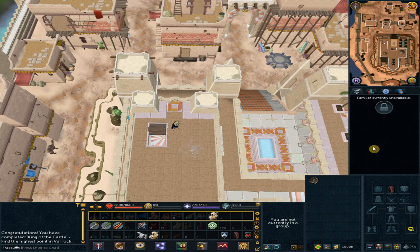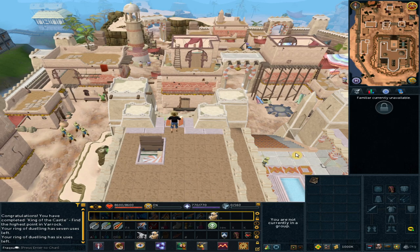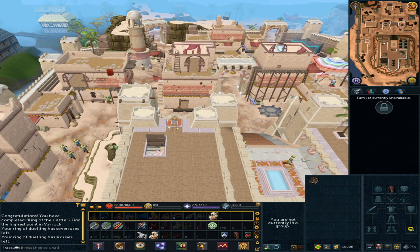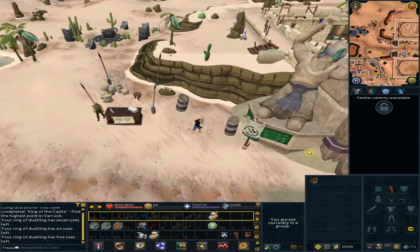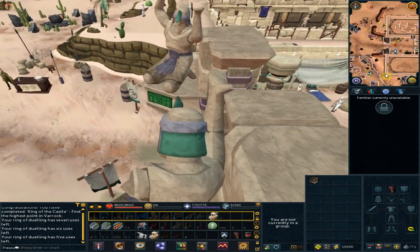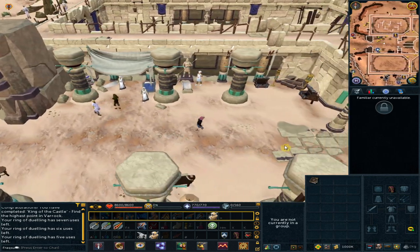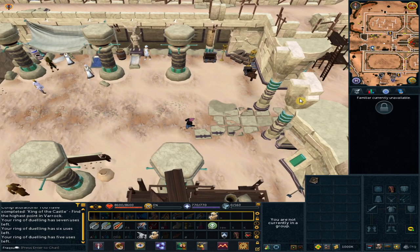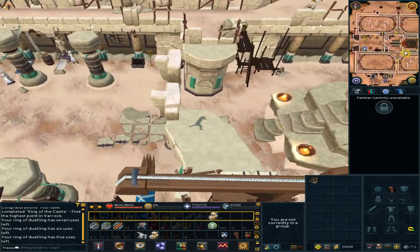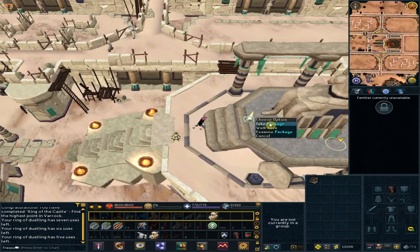Right-click your Ring of Dueling and select Dual Arena. Head east and pick up the package next to this Seiju.